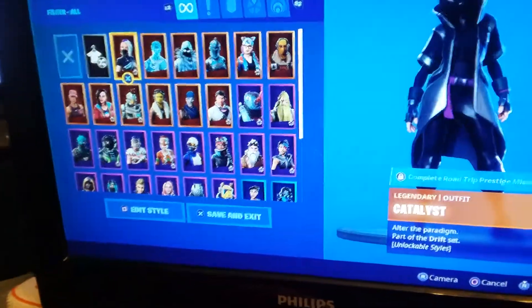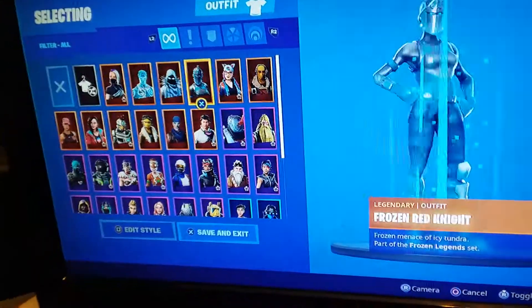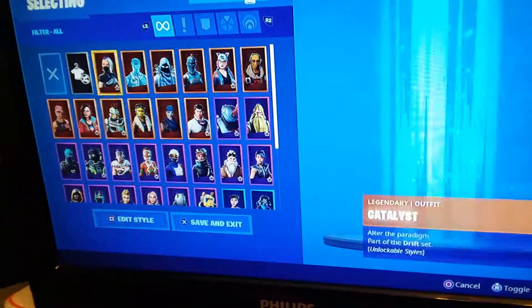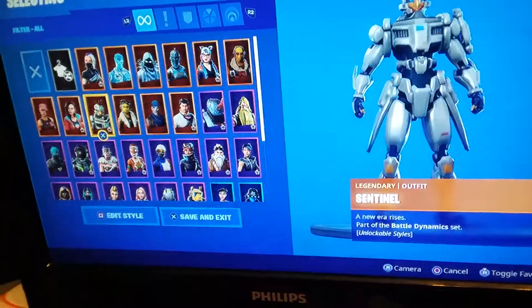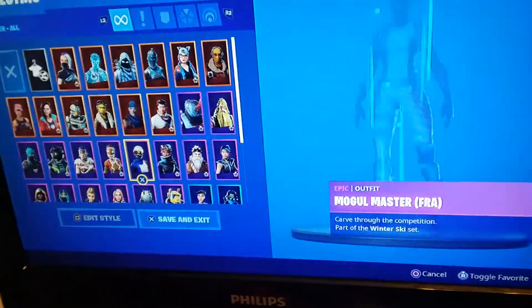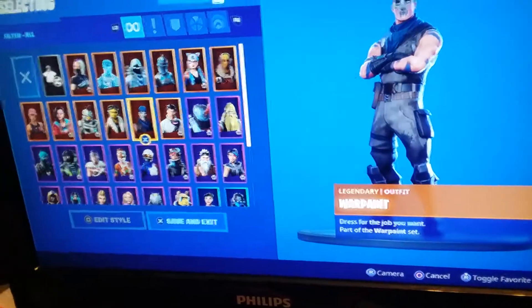I've got the Catalyst — we all know I have Frozen Legend — Lynx, Raptor, Rose Team Leader, Rocks, Sentinel, and I can't pronounce her name but Warpunk.